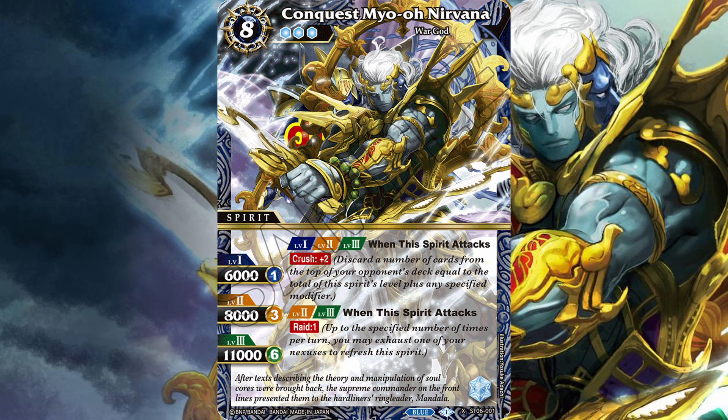The second keyword, which is also on Nirvana, is Raid. When it attacks, up to the specified number of times per turn — in the case of Nirvana, one — you may exhaust one of your nexuses to refresh this spirit.